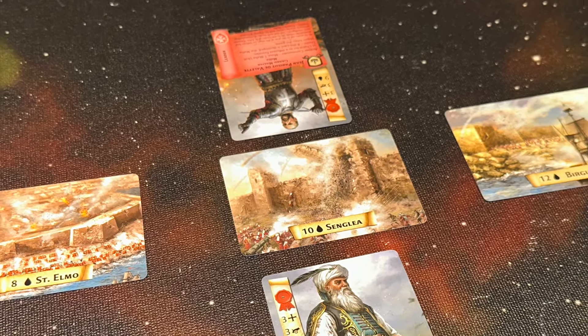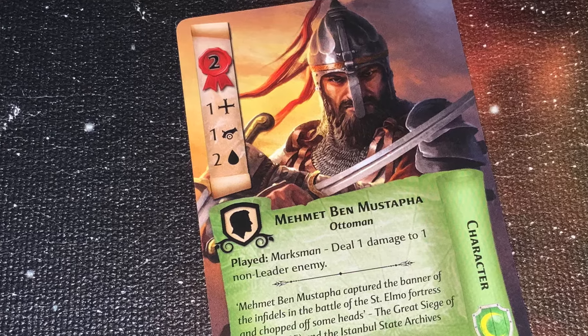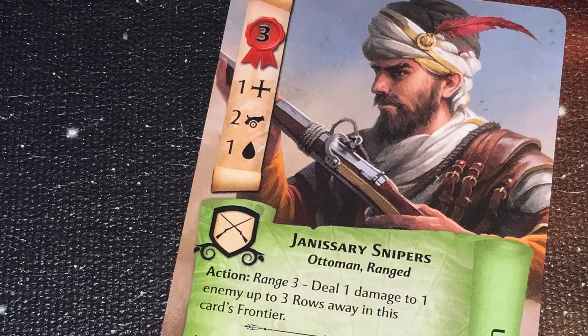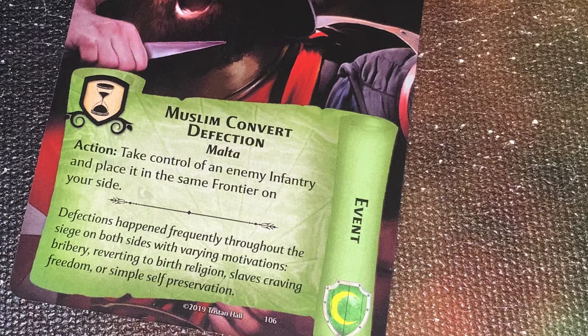Each side will start with their leader card out in the middle of the first row. Over the course of the game, you'll be adding more cards to your side, attacking the enemy, accomplishing missions, and trying to take down those locations. Most cards have a cost to play, along with things like zeal, strength, health, and various abilities. Some cards represent characters, while event cards don't go into the play area but can affect the battlefield in various ways.